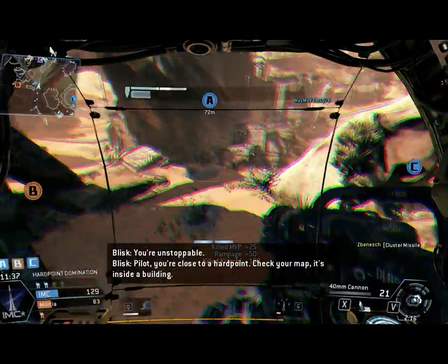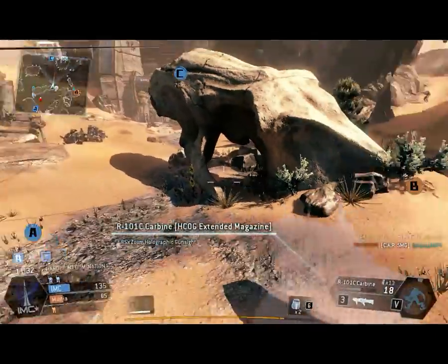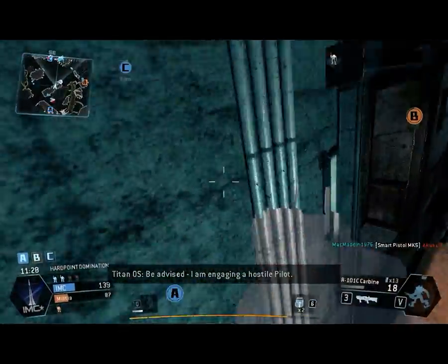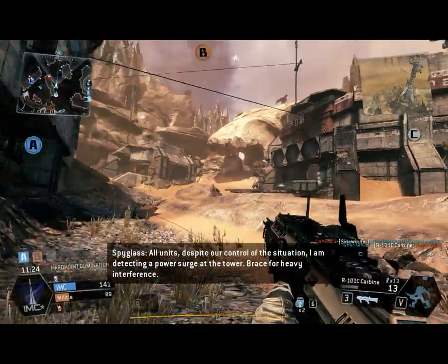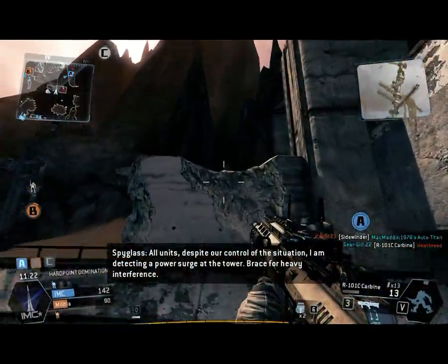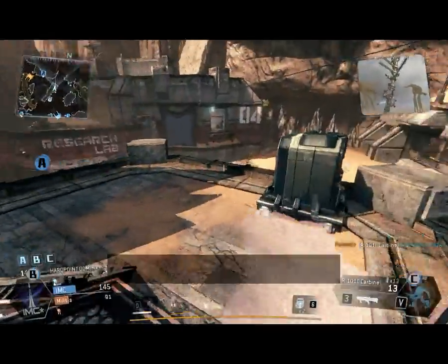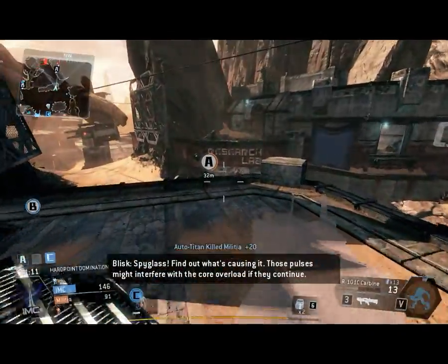We're inside a building — check your map. Be advised, I am engaging a hostile pilot. Charlie is under attack. Despite our control of the situation, I am detecting a power surge at the tower. Brace for heavy interference. Spyglass, find out what's causing it — those pulses might interfere with the core overload if they continue.